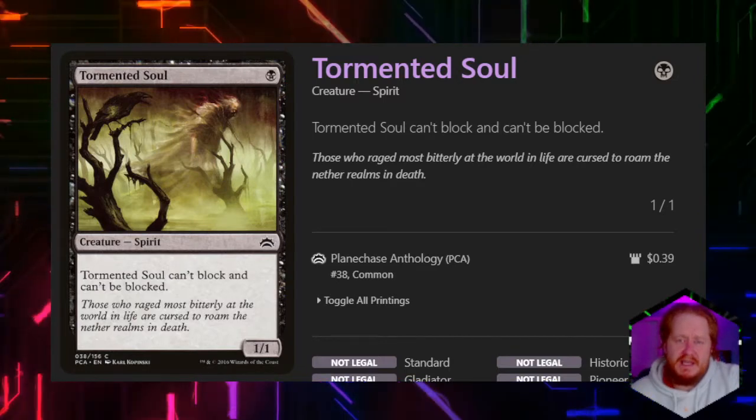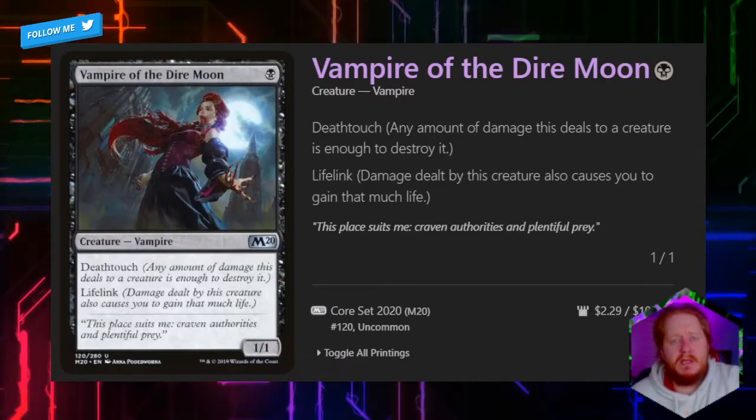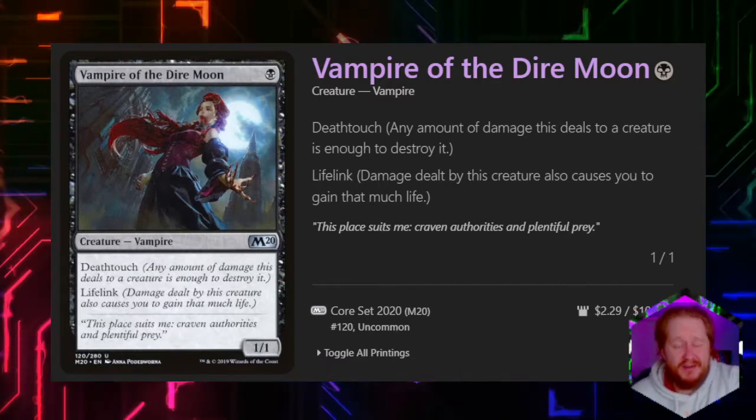Tormented Soul for 1 black can't block and can't be blocked, and it's a 1/1. Vampire of the Dire Moon for 1 black is a 1/1 lifelink deathtouch creature.